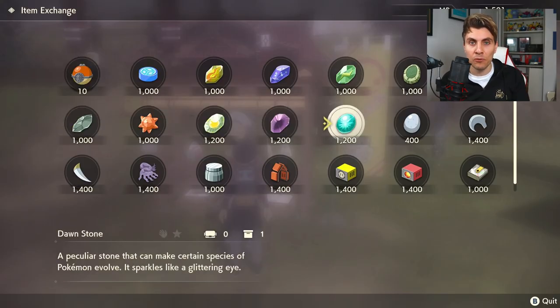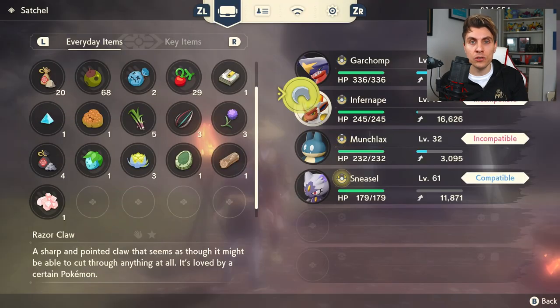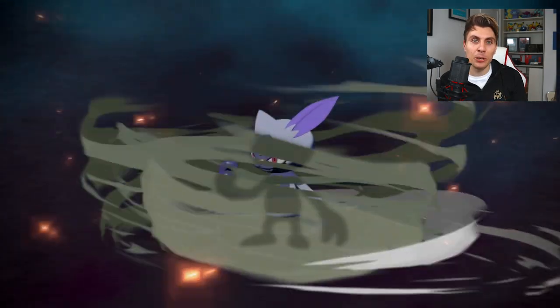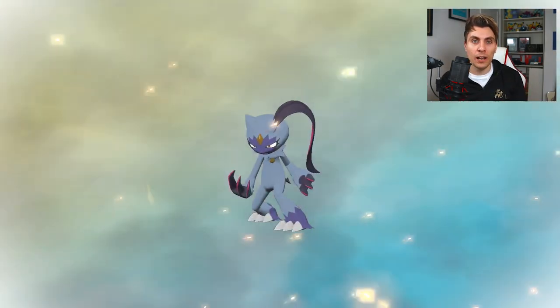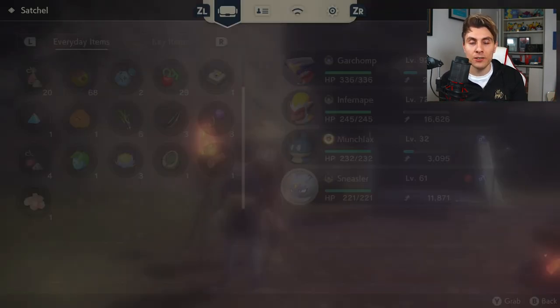Hisuian Sneasel and Hisuian Weavile are up next. They need an item to evolve, and that item is a Razor Claw. You use the Razor Claw on Hisuian Sneasel, but you've got to use it during the daytime to evolve it. To get the Razor Claw, you can pick it up in a variety of ways — it is available at the Trader Stall in Jubilife Village, wild Hisuian Sneasels in the Alabaster Icelands do drop it, and you can also find it in the distortion fields as a rare pickup.